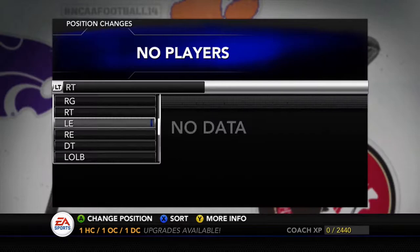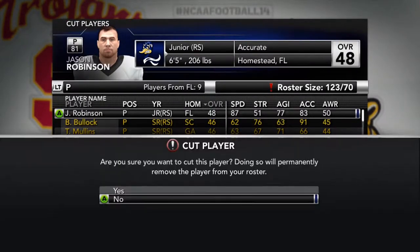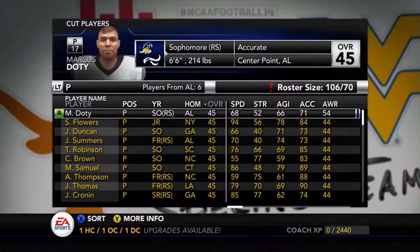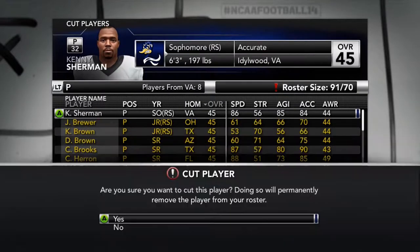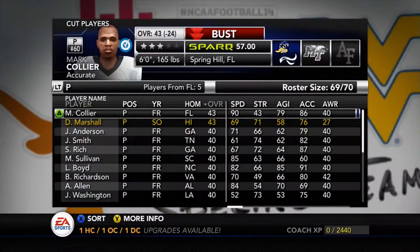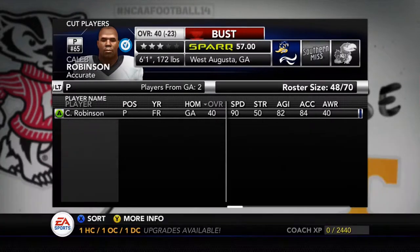If you watch any other YouTubers still playing this game, they're doing pretty much the same thing — starting off with the lowest possible overall team and building from the ground up. I wanted to do something a little different and add something I haven't seen anyone else do: use the draft class export feature to Madden 25 and run a series on Madden 25 alongside this one, making sort of a connected universe. I haven't seen anyone try this, and I think it's going to be really fun to see if our players go pro and how their careers end up.